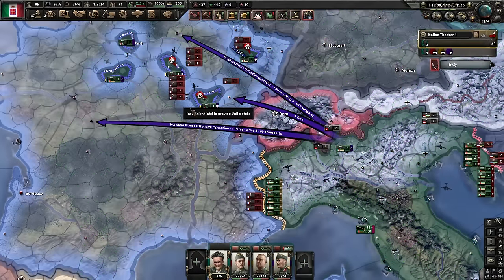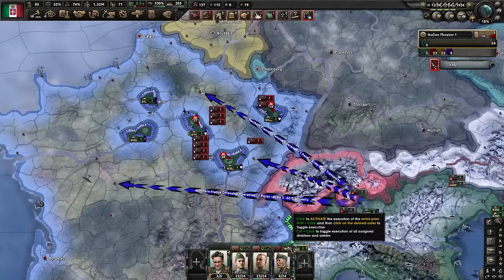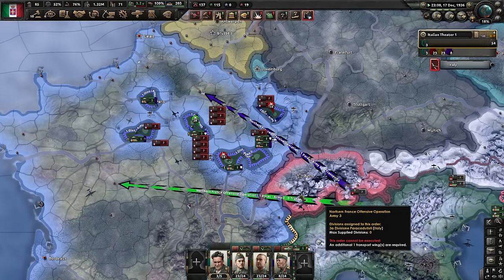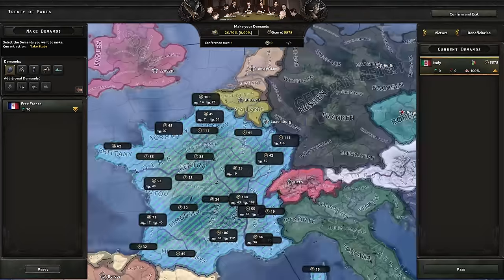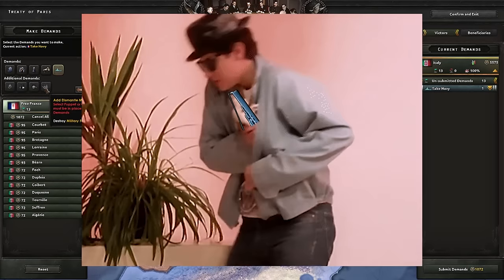For some reason the orders with more than one paratrooper didn't deploy, so I just made them into single orders — and yeah, that worked. France capitulated. We will steal their entire navy, thank you very much. And we will take all of mainland France.